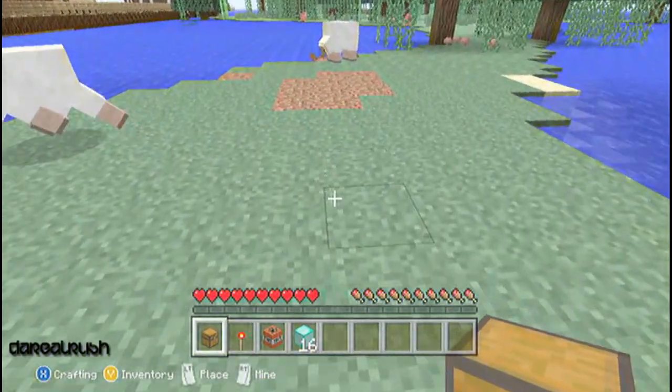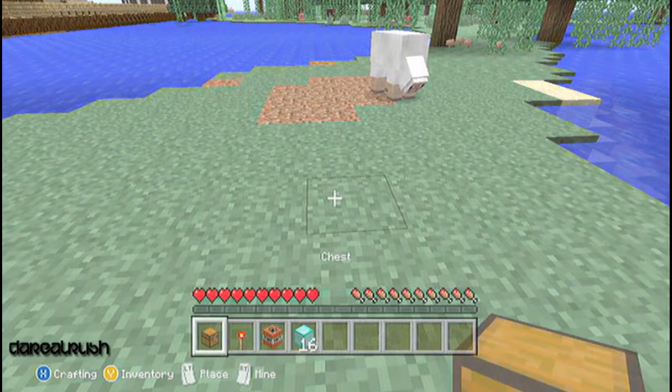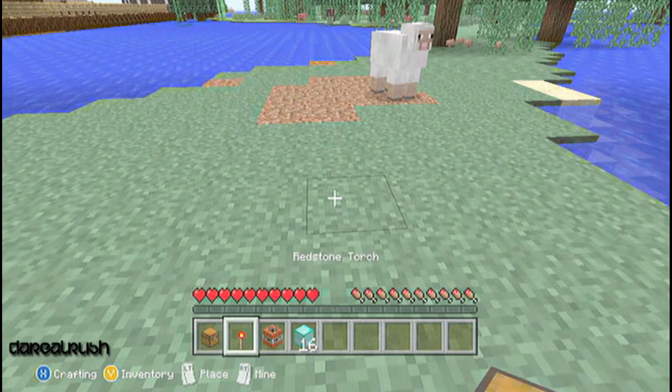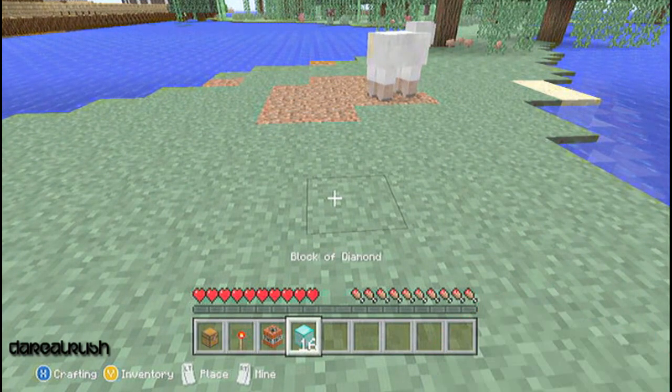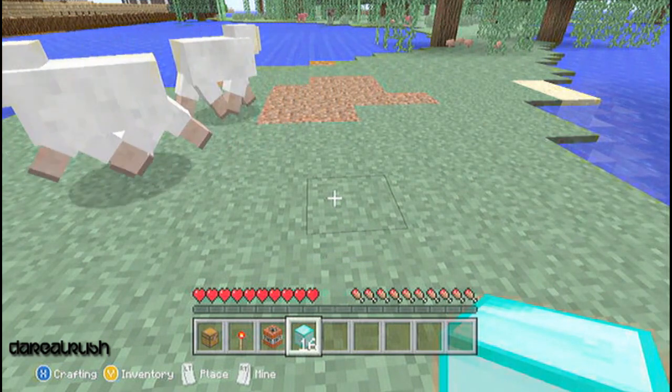This duplication glitch is kind of complicated. You need the things listed in my inventory: one chest, one redstone torch, one piece of TNT, and however many blocks of diamonds that you would like to duplicate.